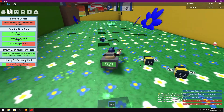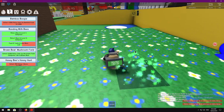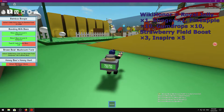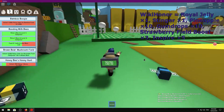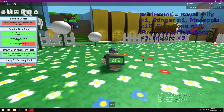The next one is called WikiHonor — that one gives you 10 pineapples, 10 gumdrops, a Strawberry Field Boost times three, and Inspire times five. I'm not too sure exactly what Inspire does but I'll assume it's pretty useful.